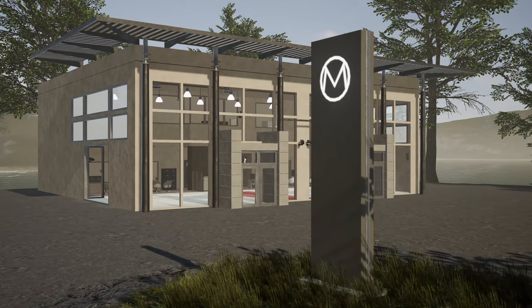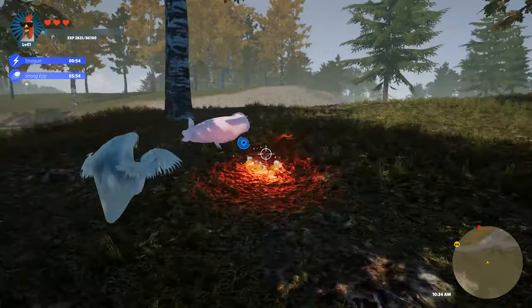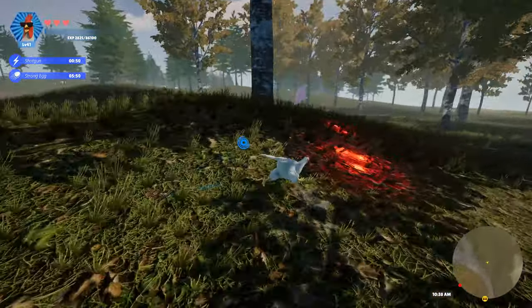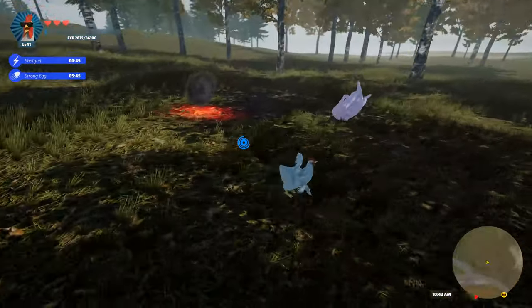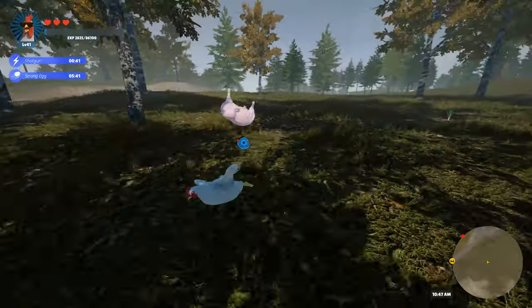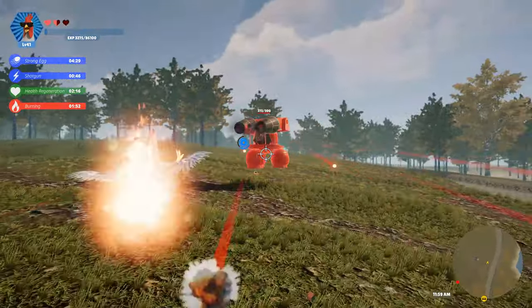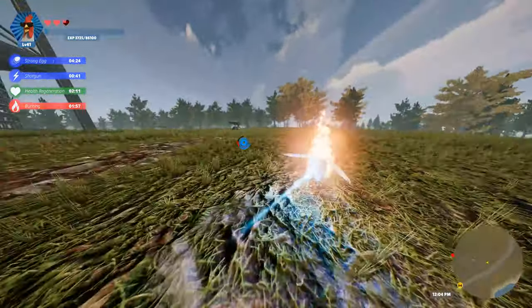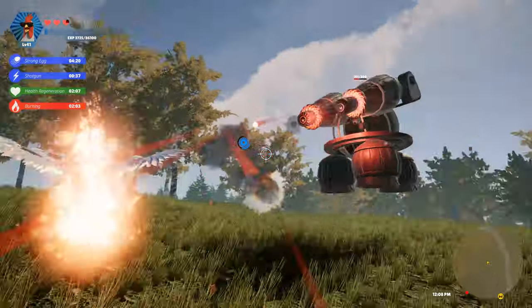Think that's all? Think again — we're far from finished. Brace yourselves for the newest addition: the Shotgun Fire Ability Augment. With the Shotgun, you can unleash a barrage of eight eggs from your rear end simultaneously, scattering them in a wide shotgun pattern. Perfect for taking down fast-moving targets with ease. But here's the catch: to unlock this ability, you'll need to obtain a recipe for a special meal. We won't spoil the surprise of how to acquire it though — you'll have to discover that for yourself.